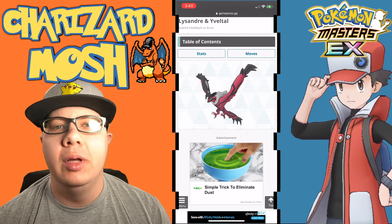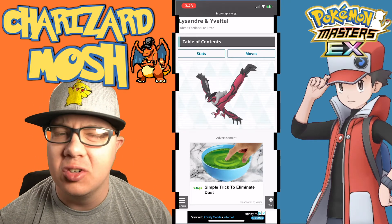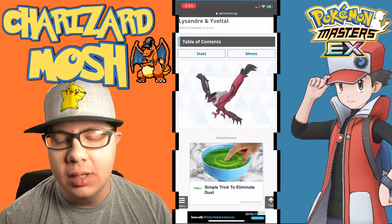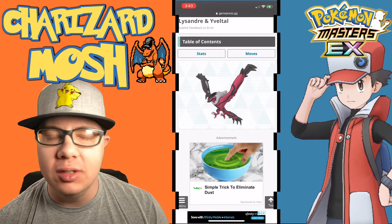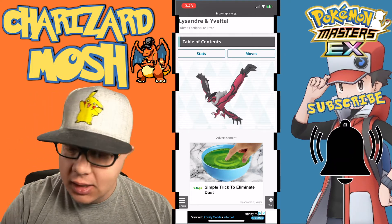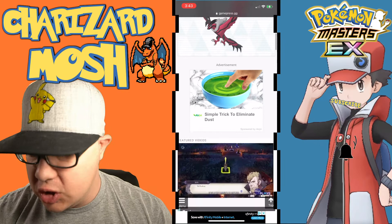What's going on guys? Welcome back to the Pokemon Masters EX video. My name is Charlie and today we're going to check out the Sync Grid, Team Builds, Lucky Skill, anything and everything you want to know about Lysandre and Yveltal. So let's go ahead and jump right into it.